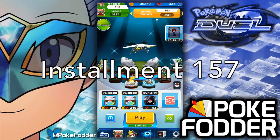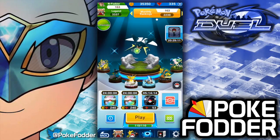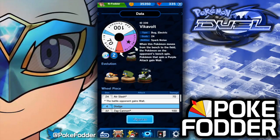Hello and welcome back to another installment of Pokefodder. Today I want to go over what I think might be my favorite Pokemon just because he looks really cool, and that is Vikavolt. Vikavolt is a Bug Electric type Pokemon, which means it is covered by the effects of Tropical Energy, which is a nice thing.